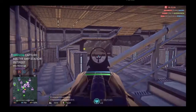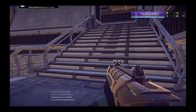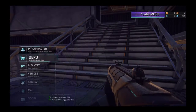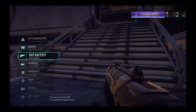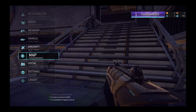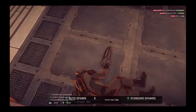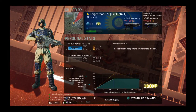If you press the Options button you can go to My Character — it shows your character's passive skills, your title, and all that. The Depot is where you can buy helmets, guns, and more. If you go to Infantry you can customize your loadout; Vehicle lets you customize your vehicle; Aircraft is the same.